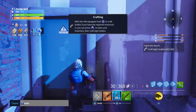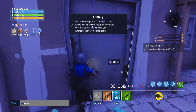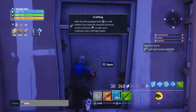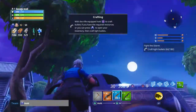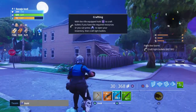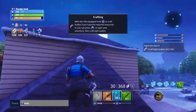With the rifle equipped, hold Square to craft bullets if you have your resources. How do you get this off your screen? Like I want it away. No! Oh! That did nothing. That's kind of sad.